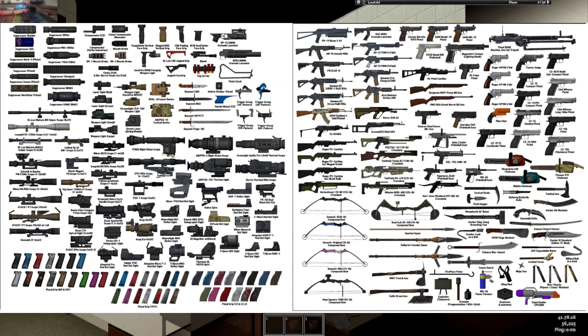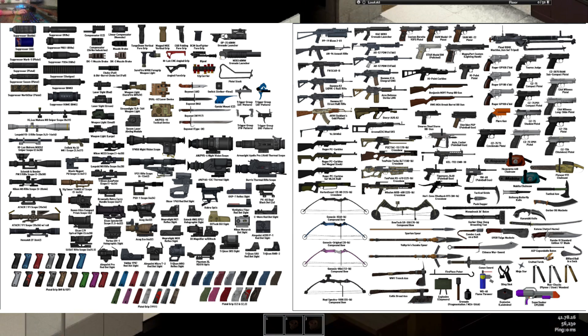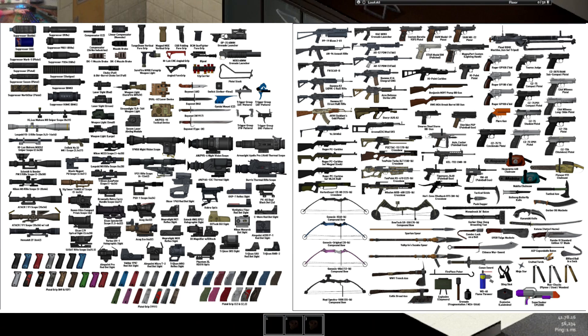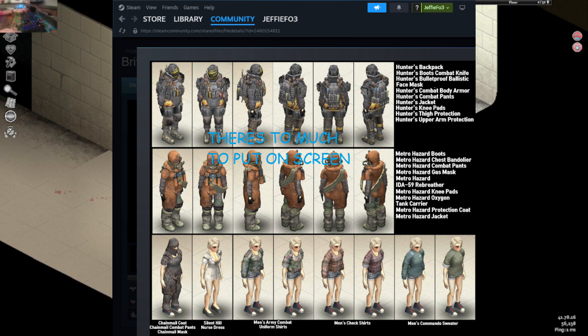Next on the list is Brita's Weapon Pack. Brita's Weapon Pack is a mod that adds a bunch of new weapons into Project Zomboid. Next on the list is another mod from Brita — Brita's Armor Pack.